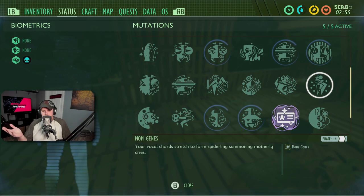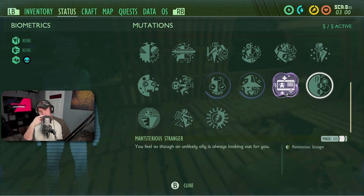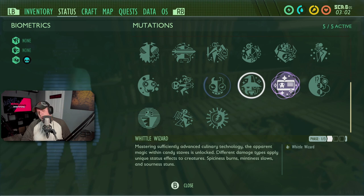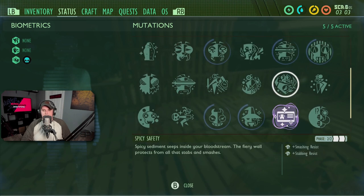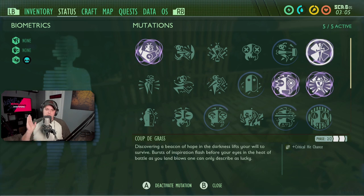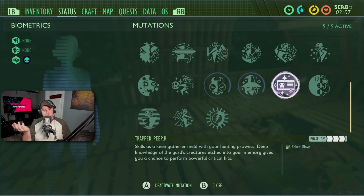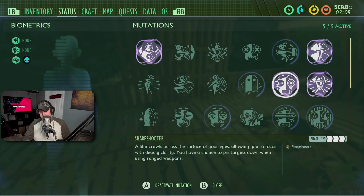If you've beaten the Brood Mother you can run Mom Jeans, which sends tiny spiders out to help you fight. Or you can use Mysterious Stranger — after eating the man he'll appear and fight for you. So there are other mutations to supplement a bow setup, but your core ones are going to be Coup de Grass and Trapper Peeper, with Sharpshooter as an optional add-on to pin down targets.